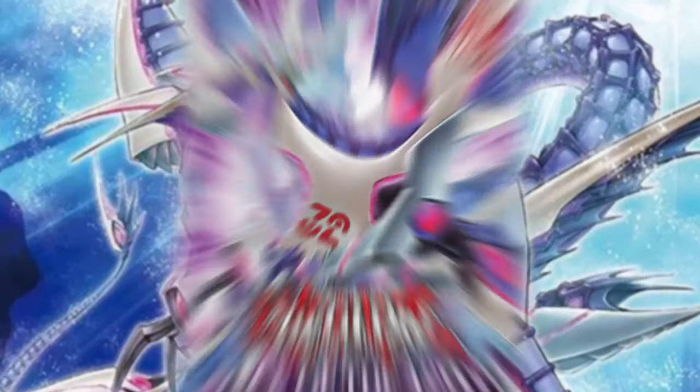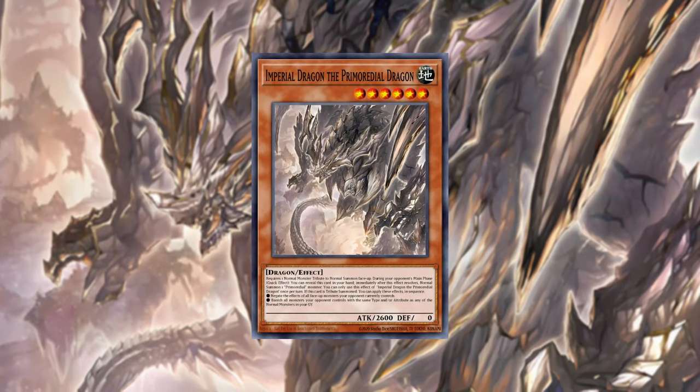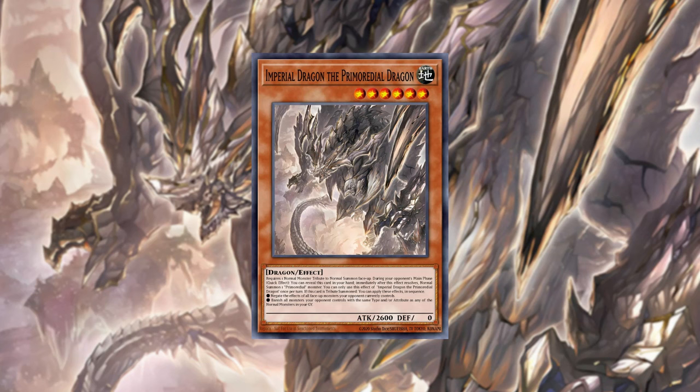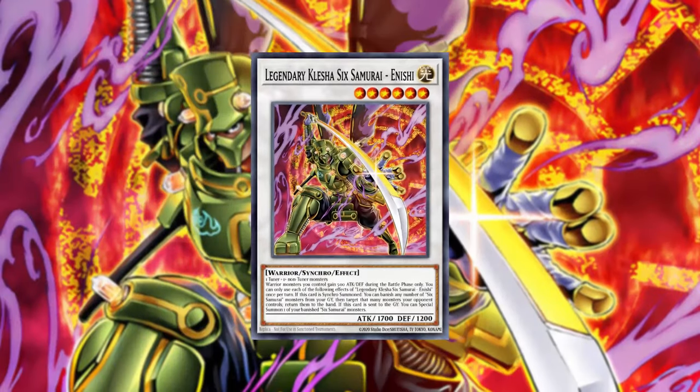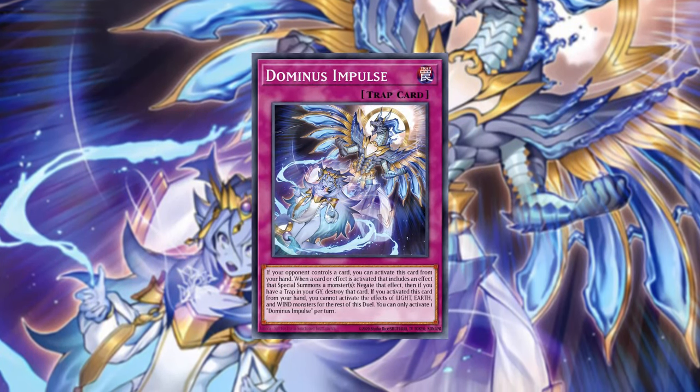You can also follow me on Twitter to see when the singles go live. Rage of the Abyss introduces three new premier archetypes with Enhanced Metal Morph, Primordial, and of course the next chapter of the Sinful Spoils in the Abelstar story, Azamina. In addition to that, there is new legacy support for Six Samurai, Atlanteans, and Battle Wasp, and many many more powerful staples.